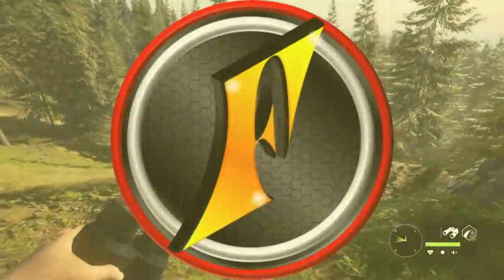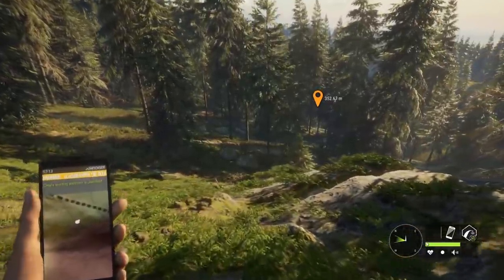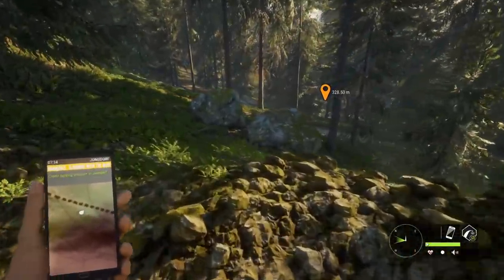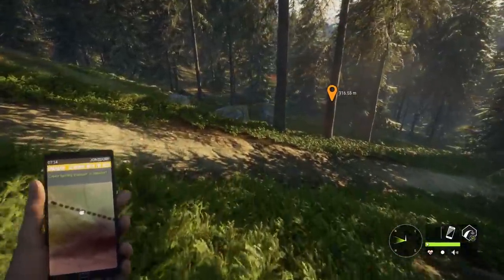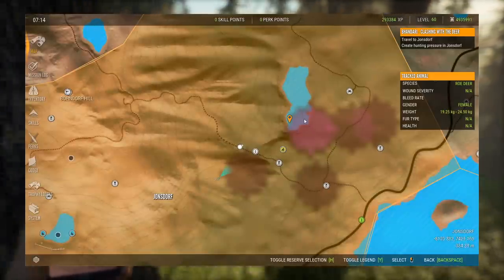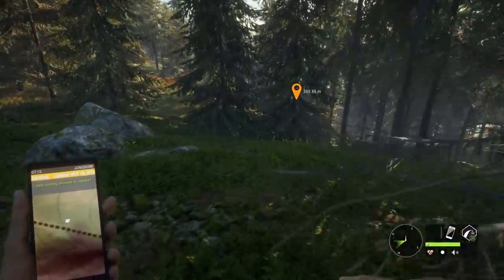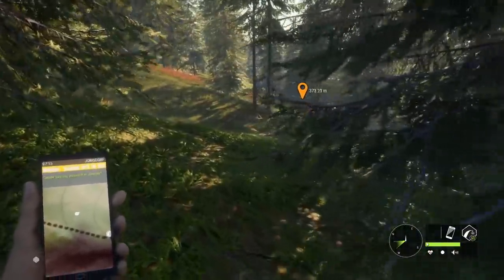We're back on Hirschfelden for more missions. Last time we were trying to create hunting pressure in Jonsdorf and couldn't figure it out, but a lot of you in the comments said I just had to stack hunting pressure. We shot four or five fallow deer in the same place, so we're heading back to the lake where there were red deer hinds. I think there's one more story mission after this, then we can move on to side missions.